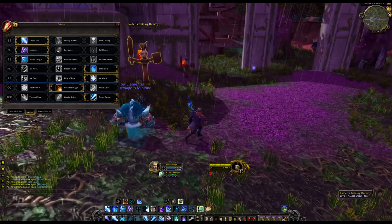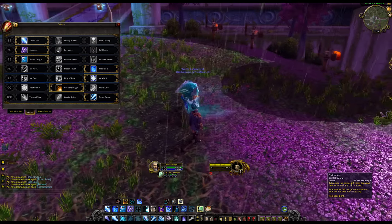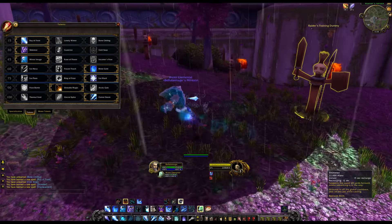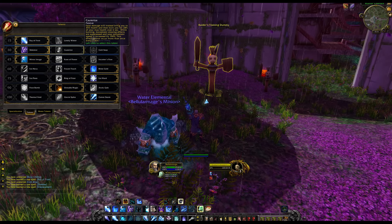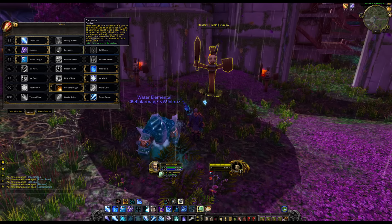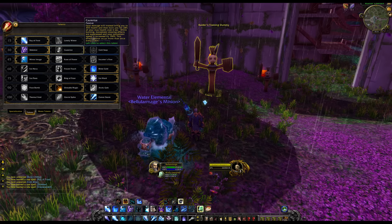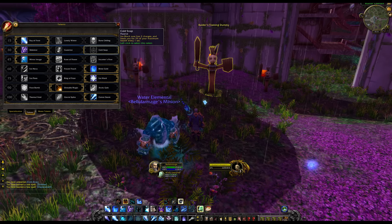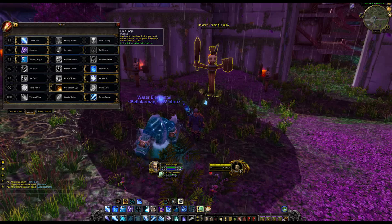Shimmer is basically Blink but it doesn't interrupt your spell cast. I'll do a Frostbolt and halfway through the cast I'll use Shimmer — there you go, I was able to blink mid spell cast without losing that GCD of damage. Cauterize: fatal damage will instead bring you to 35% health, you then burn for 28% max health over 6 seconds; while burning, movement slowing effects are suppressed and movement speed is increased by 150% — cannot occur more than once every 2 minutes. Cold Snap gives you two charges of Ice Block, and Ice Block heals you for 3% max health every second.